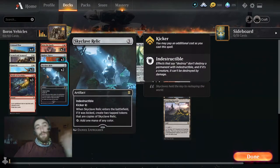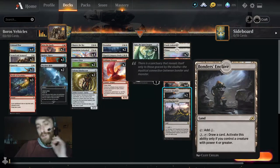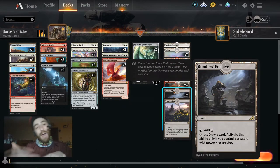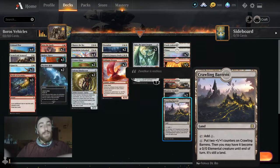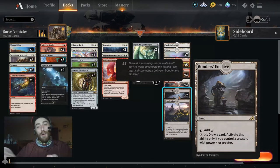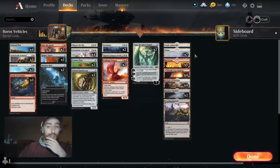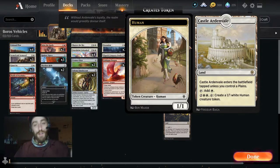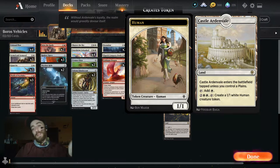Let's look at the lands. Bonders' Enclave is an amazing land in this deck — every time we have a Colossal Plow swinging, that's a three-mana mana sink right there: we draw a card and we always have a Colossal Plow on the field. We also have one Castle Ardenvale — nothing too special, but it helps stall against pesky green creatures with huge power and no trample.